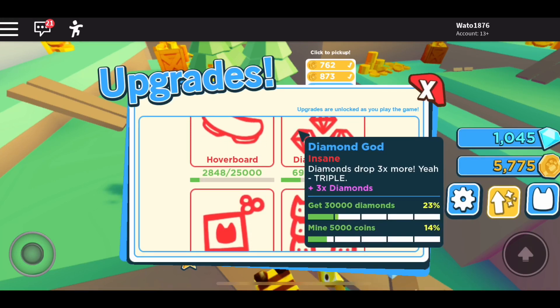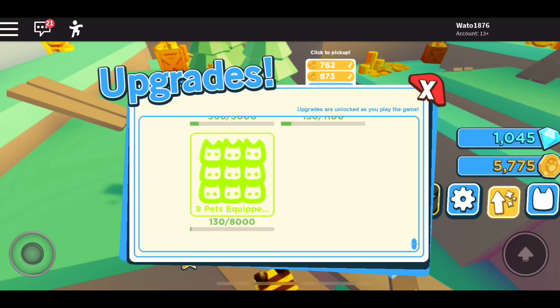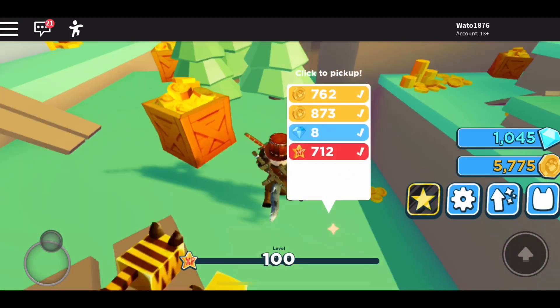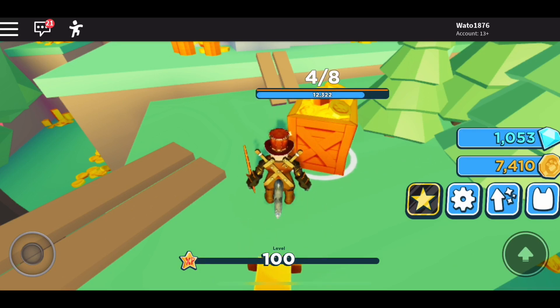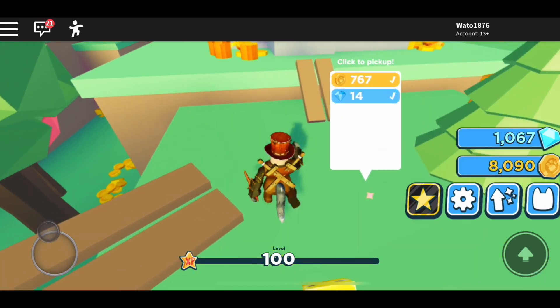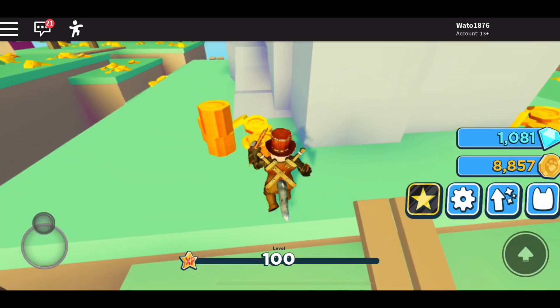Next one we have Diamond God. I don't think it's nice. You can't get any more XP because you are currently at one hundred. So it's a little stuck here. They did get to the nearest place, which is the jungle place.